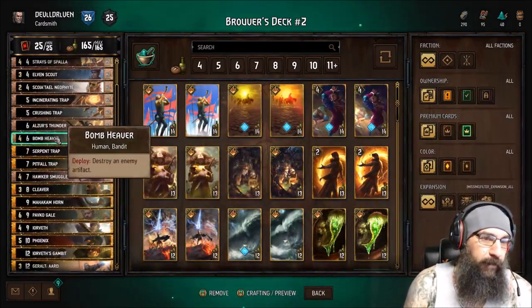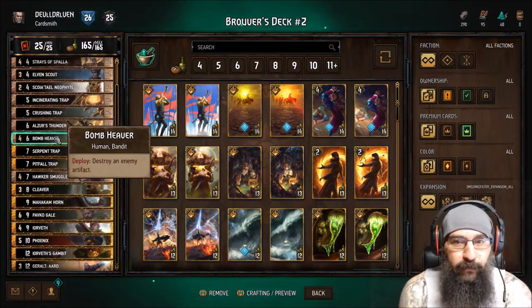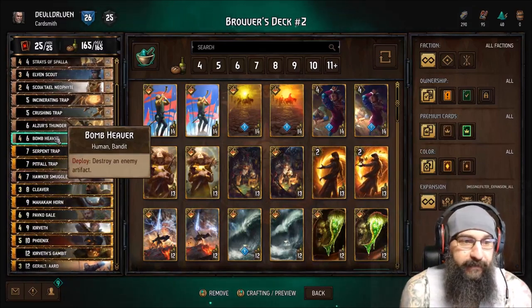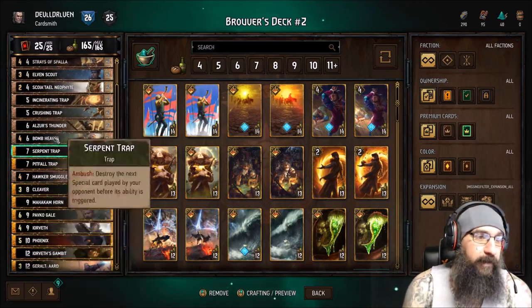I also got in here two Bomb Heavers. I like to have a little bit of artifact removal, because if you don't have answers for something like Sahil, it can get ugly for you real fast — especially with the trap deck for a lot of the cards.